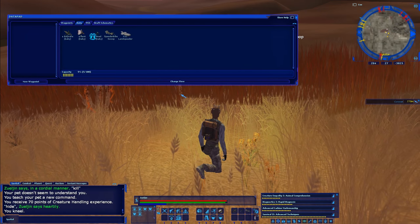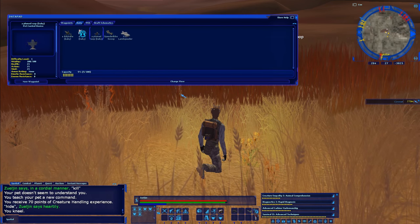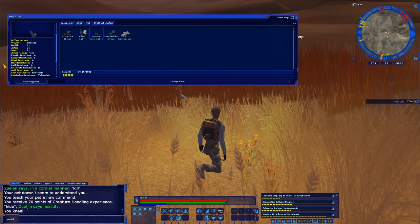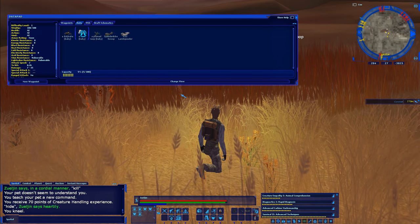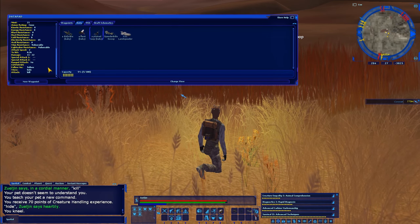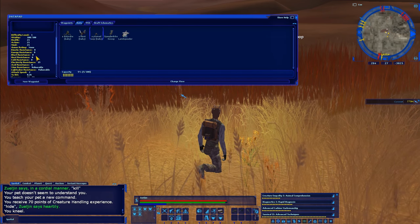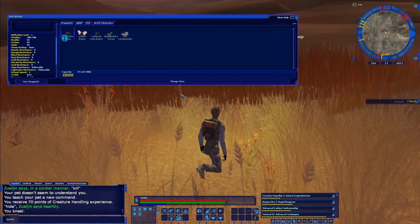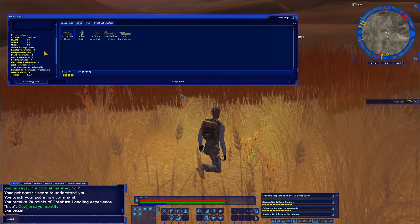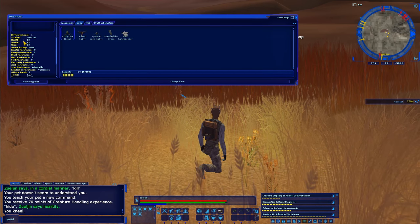Let's open the datapad again and I'll show you the one I just got. The plumed baby — health, action, and mind are 21. That's half as weak as the flute, which is terrible. It shows how much damage they can do: this one does 7 to 15, while the flute does 11 to 22. It shows which commands they have, along with their resistances, and those become very important depending on what you're fighting a little later on.